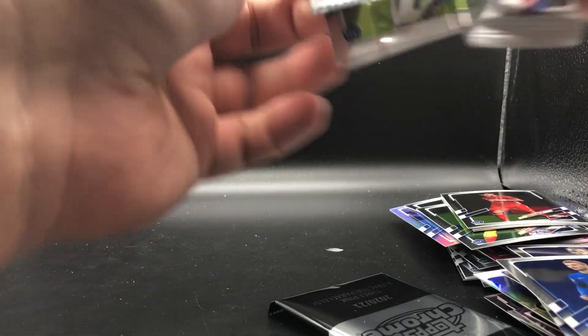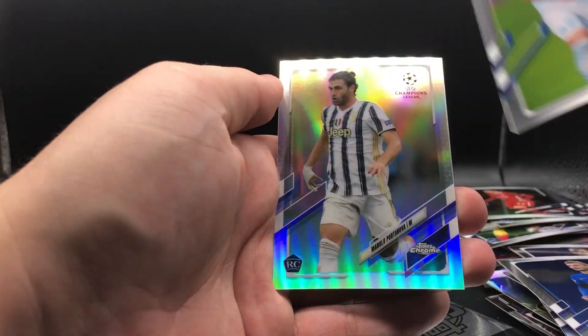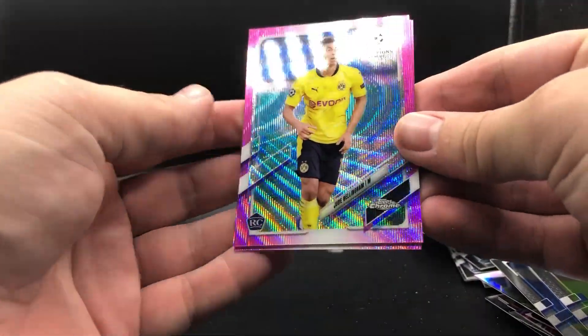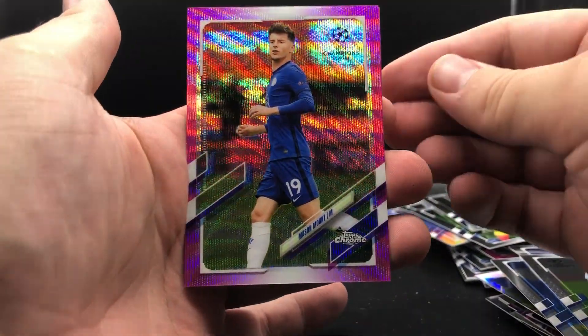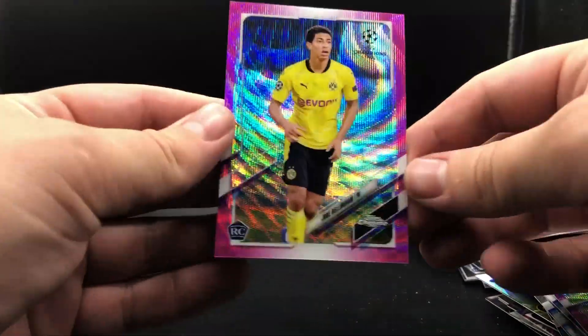A Kenneth Taylor rookie. Curtis Jones for Liverpool. Hiroki Sakai. And we got a Refractor of Manola Gabbiadini for Juventus. And we are down to our last bonus pack — the pink X-Fractor parallels. Jude Bellingham on the X-Fractor pink! That is a nice hit right there. Mason Mount on the pink. And our last one is Hakimi for Inter. Wow, that's a big hit on the Bellingham.